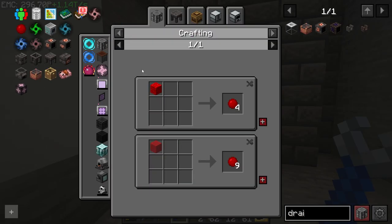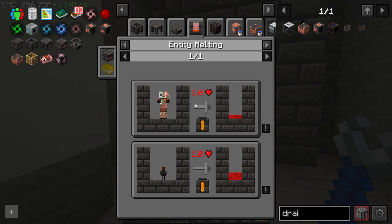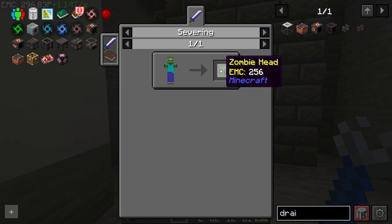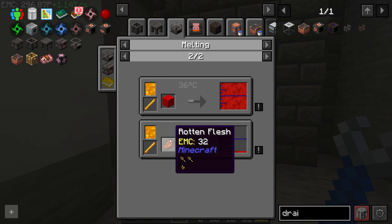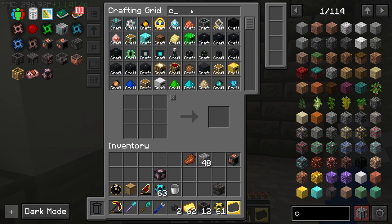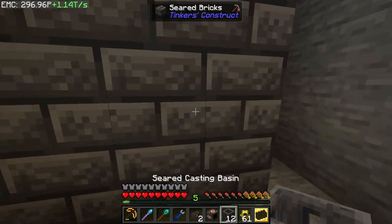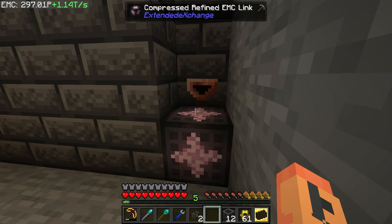Now for how we get blood. There are a couple of ways: you can smelt down mobs — you get 25 millibuckets per heart of damage, 50 for a chicken. The other option is melting heads — zombie heads are 256 EMC. The option I'm going to use right now until I have a zombie head is rotten flesh, which is super easy. I also want a faucet — that's for piping items into the smeltery. You can do it through the controller, but there's no point using up that space.